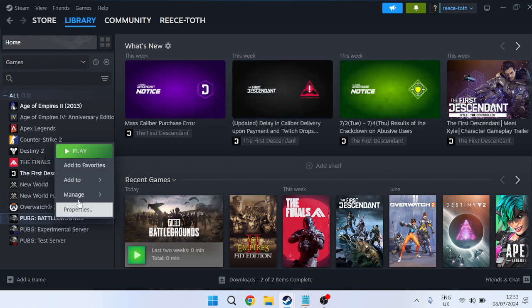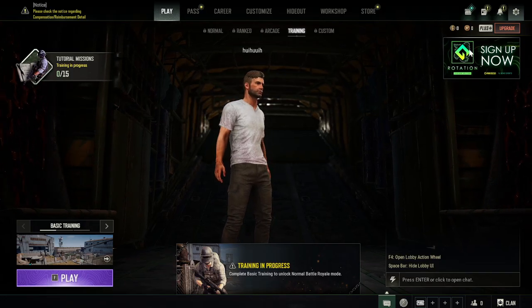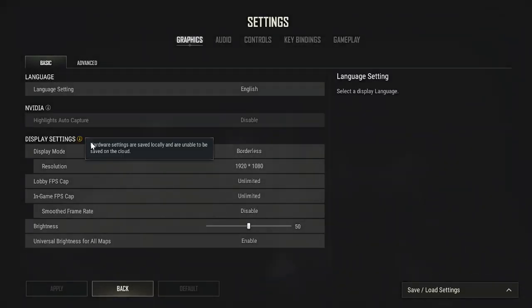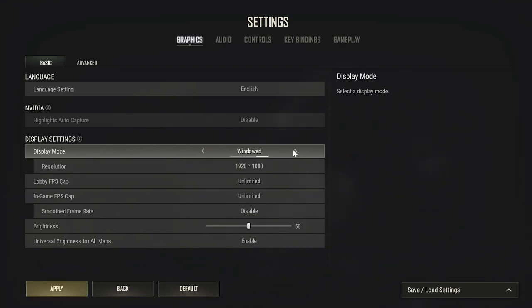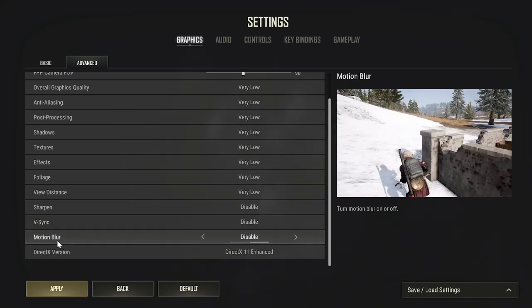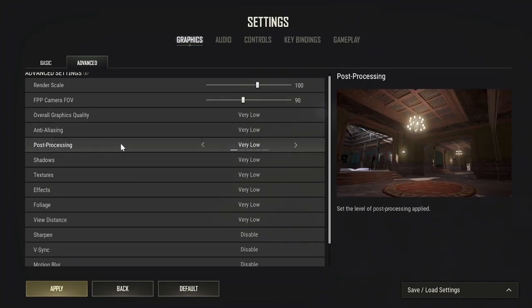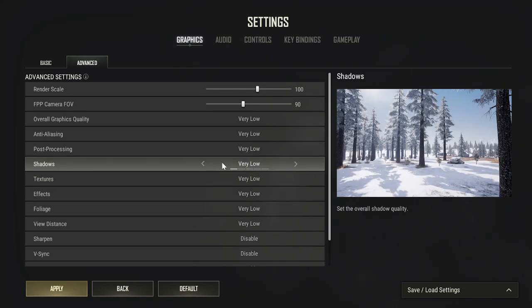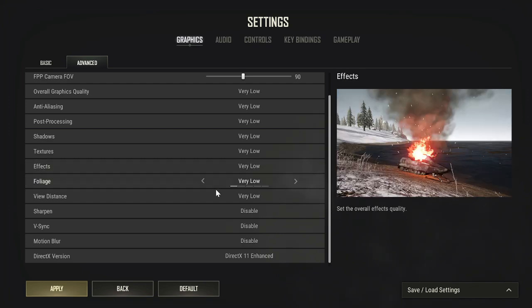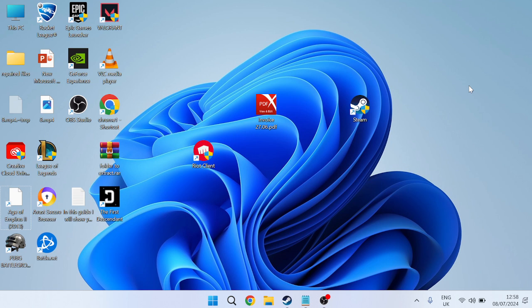As a final step, launch PUBG Battlegrounds and head to Settings in the top right. Go to the Graphics tab and ensure Display Mode is set to Full Screen. Under the Advanced tab, scroll down and make sure Sync is disabled and Motion Blur is also disabled. If you're on a low-end computer, try lowering graphics quality settings such as Shadows, Textures, Effects, and Foliage, then press Apply and OK to save the changes.